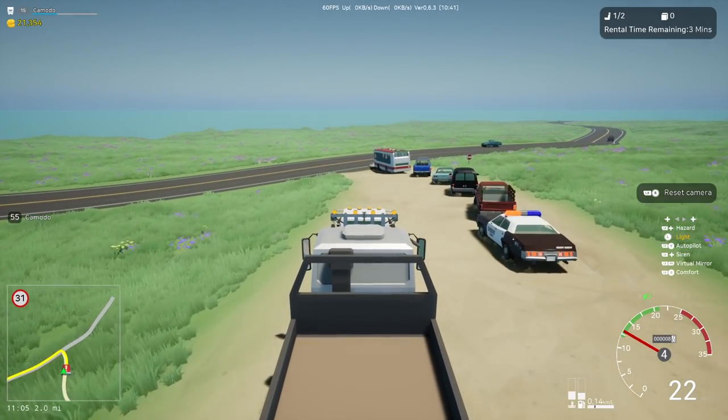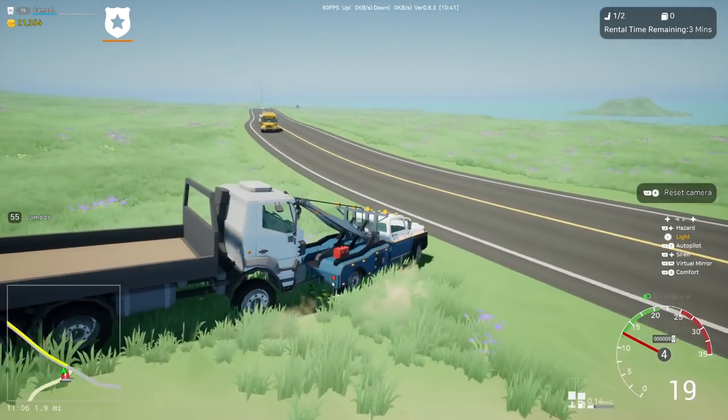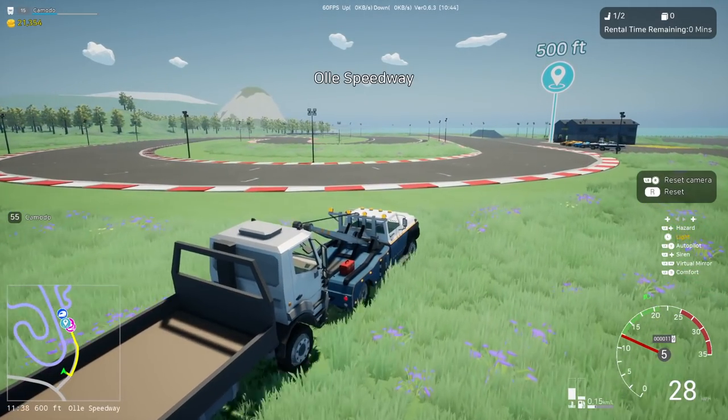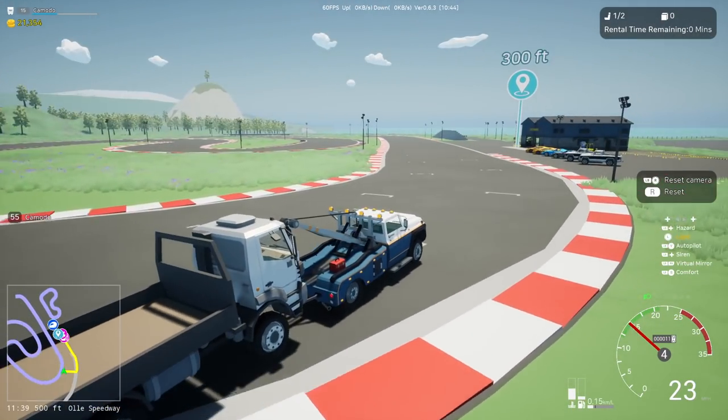We're actually getting a marker now! It wants us to go to the tuning station down here. So it didn't give the marker until we hooked it like a normal tow — you use the winch to pull it out, then hook it up normally, and then you get the payout marker. The cops are mad at us, but we're just gonna fly across and make our delivery.